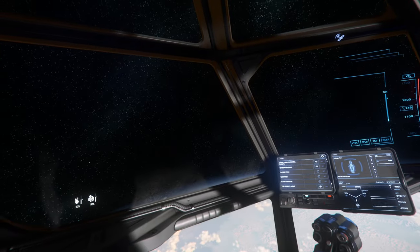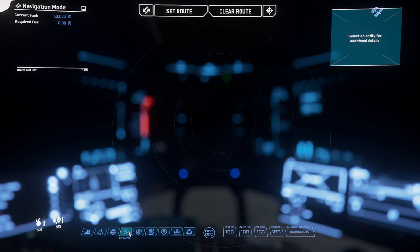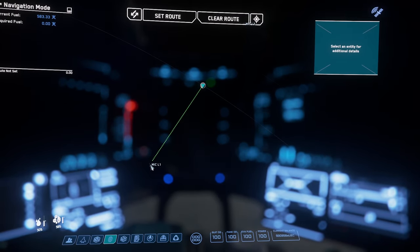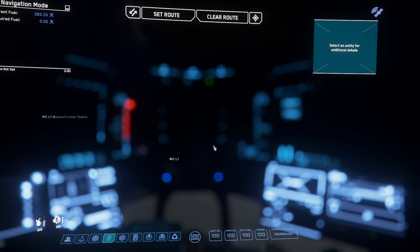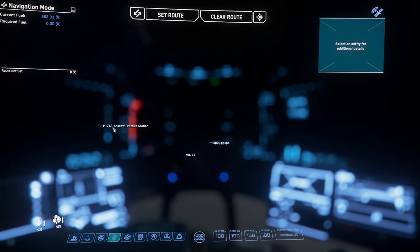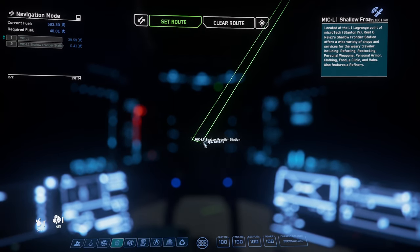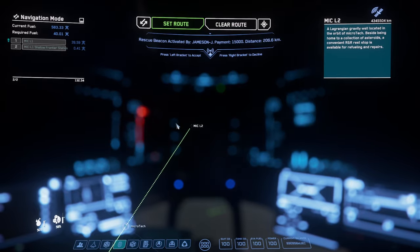Let's enable our navigation system by pressing F1. Go into the star map — it's the Skyline symbol, number four. We are here on Microtech. Zoom in and we're going to jump out to Microtech L1 — a pretty short trip that will show you how to use the system. I'm going to click on Shallow Frontier Station and say 'set route.' It shows we have to jump to Microtech L1 first. I'm zooming in and out with the mouse wheel — double click to zoom fast. Route set; press F1 to exit.